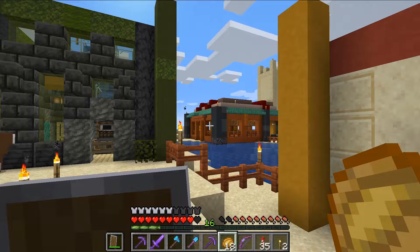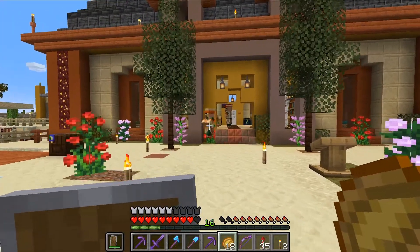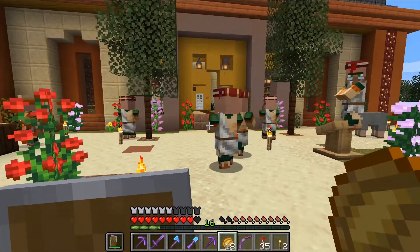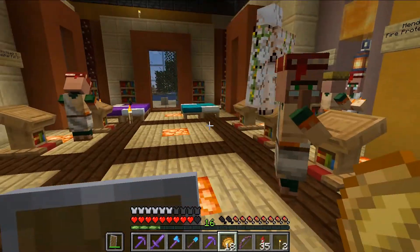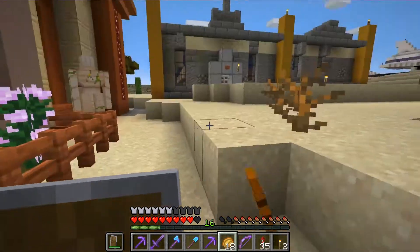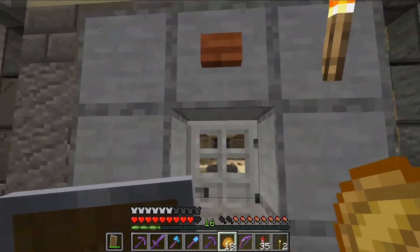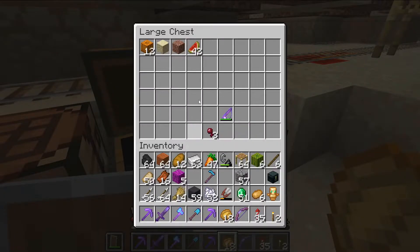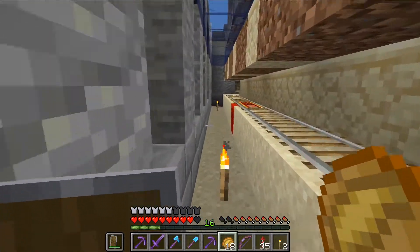Over there we've got the Colin Pig farm. This is a kelp farm. This is the pumpkin and melon farm. I already cleared it a little earlier, so there's not that much, but sometimes there's more than my farmers know what to do with.